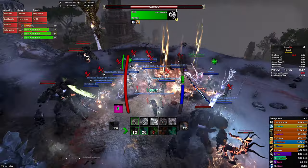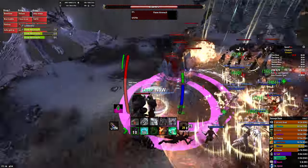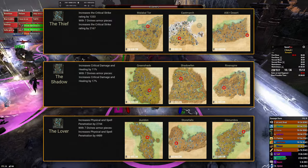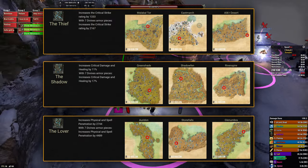Now, how to use that information to alter your build and maximize your damage against Locestius? Let's start with Mundus stones. The three Mundus stones that can increase your reflected damage are the Thief, the Shadow and the Lover. Since a tank's crit chance is usually quite low, the Thief should provide the biggest damage increase.